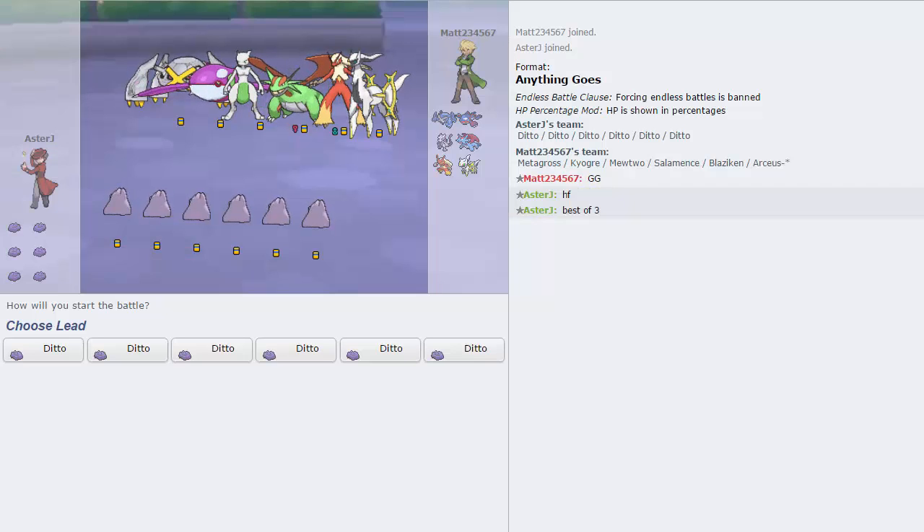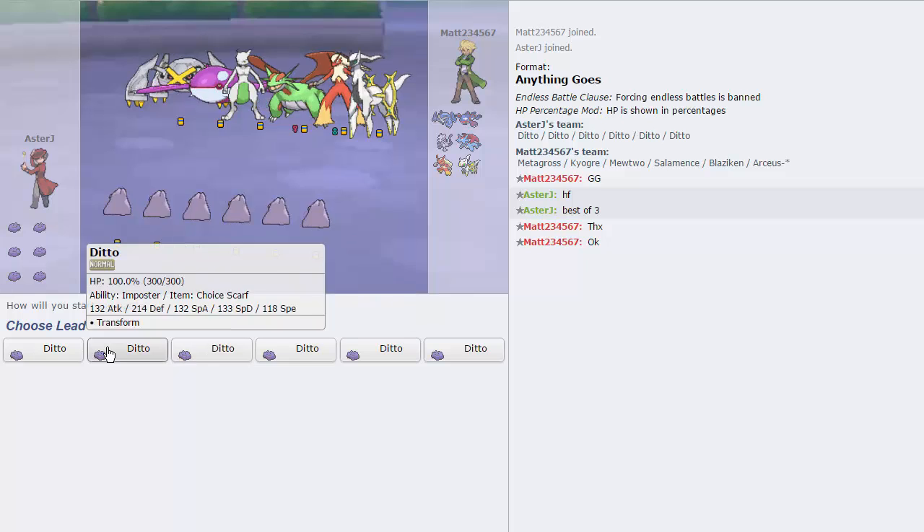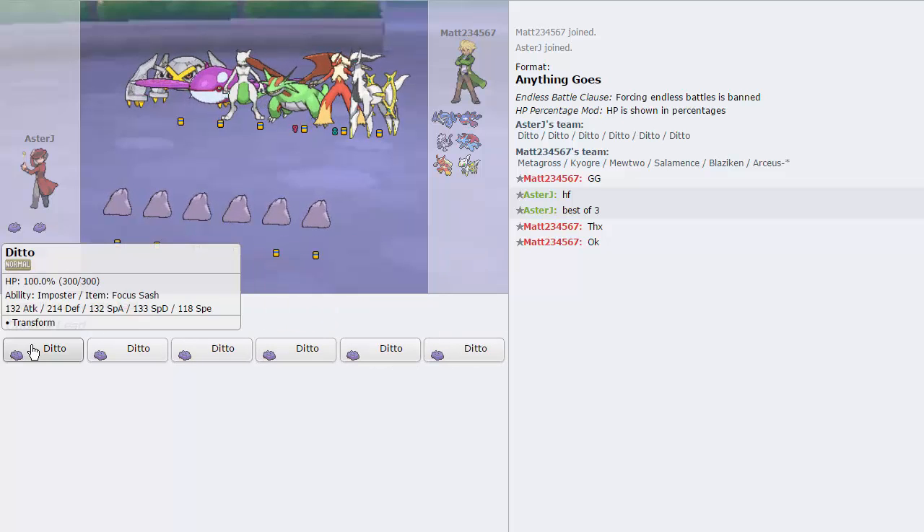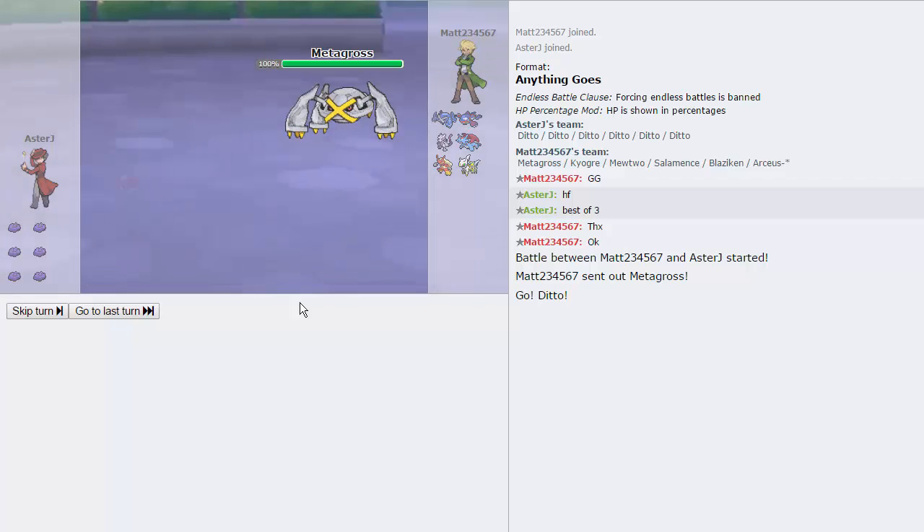Alright guys, here we are, and my opponent's brought a very threatening-looking team. He's got pretty much an Ubers team, that's what it looks like. I hope he sets up with his Salamence so I can just sweep him with one of my Dittos — that would be amazing. But we're just going to lead off with the Focus Sash variant, as it leads off best against him.